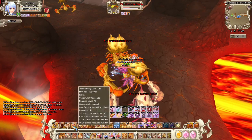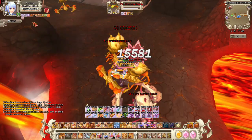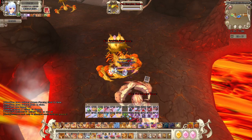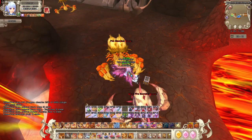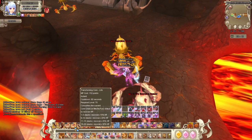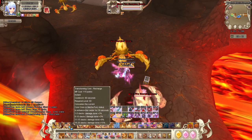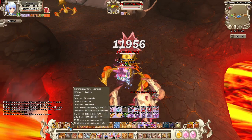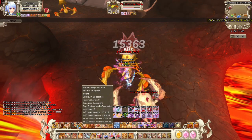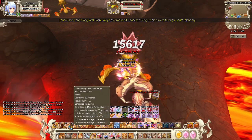This has something to do with Transforming Core Life and Recharge. When Core Crisis or Mecha Fury is stacked up to 20 and you don't have much HP, you just use Transforming Core Life — it recovers 30% of your HP. And on Transforming Core Recharge, the difference is that it increases your damage instead of healing. I really like Core Life most because it heals you, but when in PvE where the mob doesn't damage me much, I use Core Recharge.